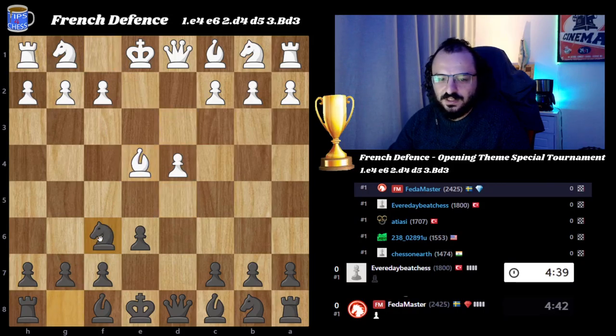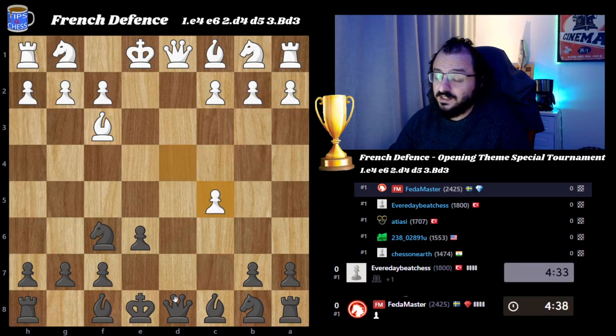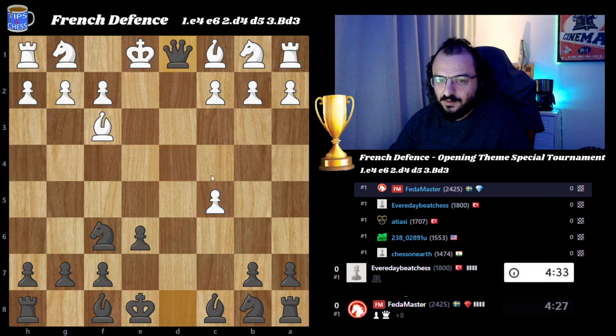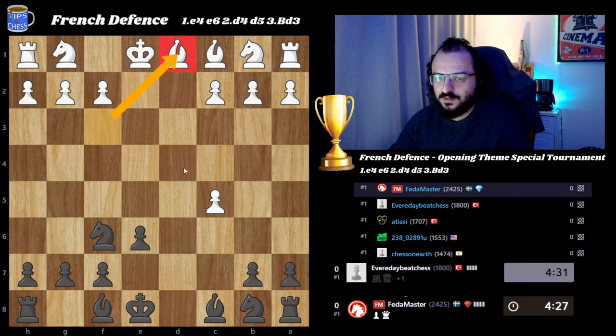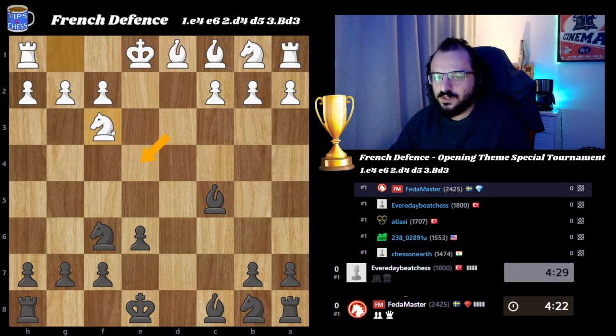d takes e4, of course, and knight f6, and I'm gonna go c5. Everybody's playing their stuff. d takes c5 — that was a quick decision. We looked at bishop e3, knight e2, and starting with knight e2 was more impressive probably. I'm gonna take on d1 first because it will distract this bishop. Bishop on f3 was very strong, and actually the idea of the opening was to keep the bishop on f3, so everyday big chess somehow lost the control over the position.